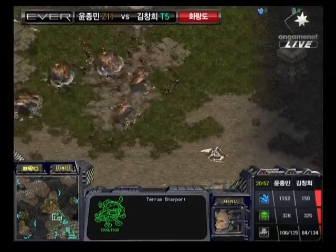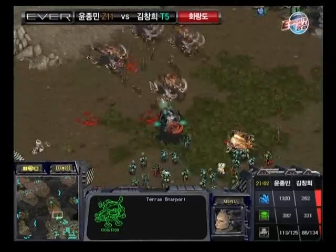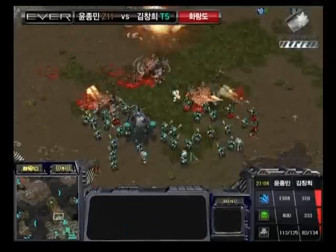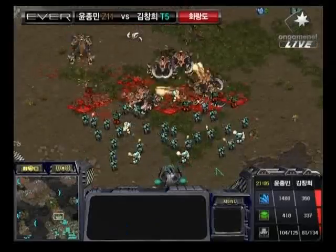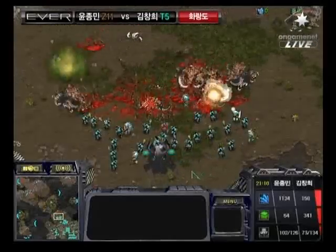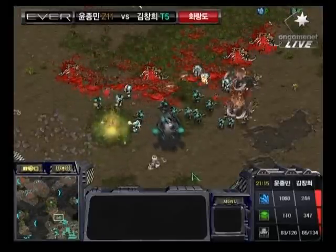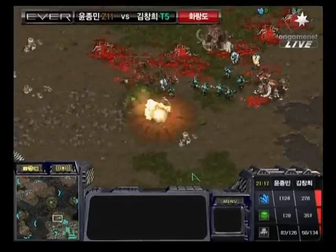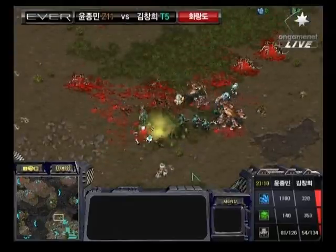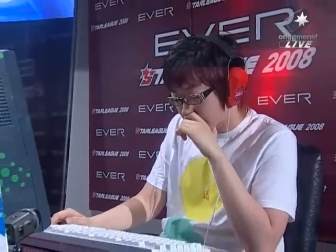Now it looks like the Zerglings are starting to push in - only a single Science Vessel left, and that's not gonna last long with those Scourge out in the air. Science Vessel going down very rapidly. These Ultralisks pushing in with a lot of Firebats to greet them - that's a lot of Firebats - and really good position for Go-Go. It actually looks like Go-Go might win this fight, but again, it's not gonna be enough. More Scourge pushing up, going to be able to take that second Science Vessel down, and it looks like Rumble is going to come out ahead in this fight. Go-Go is going to GG.